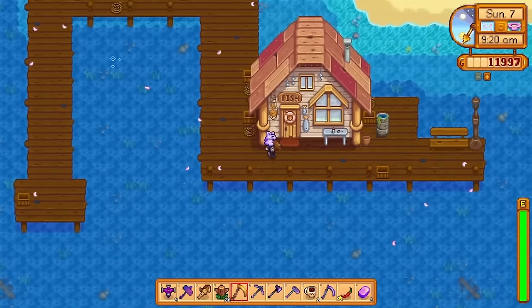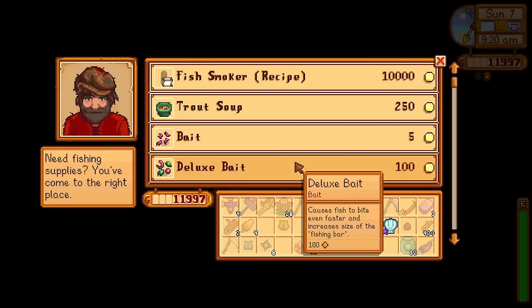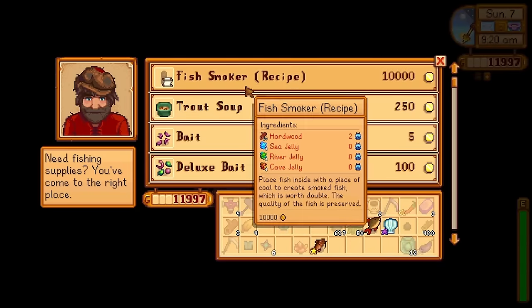Now first, there's the fish smoker. Getting the recipe is easy enough. You just have to go to Willy with a high enough fishing level, and he'll sell you the recipe for about 10,000 G. However, after that, things get a bit tricky.